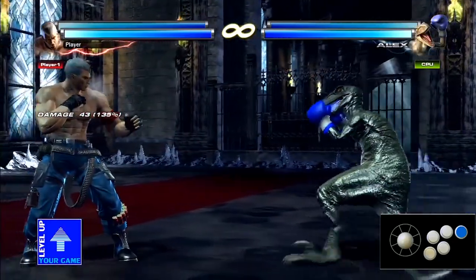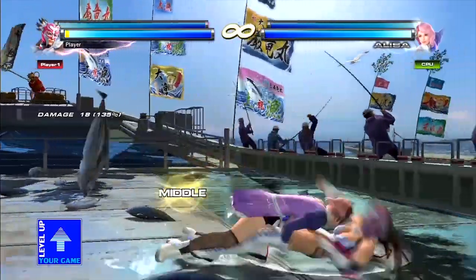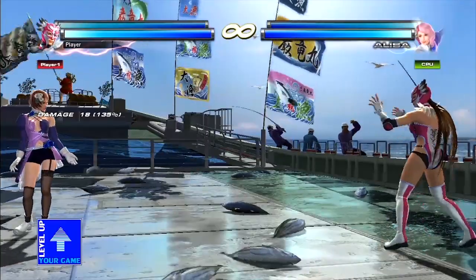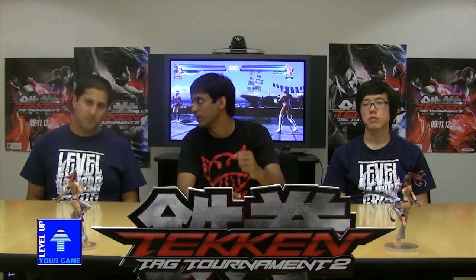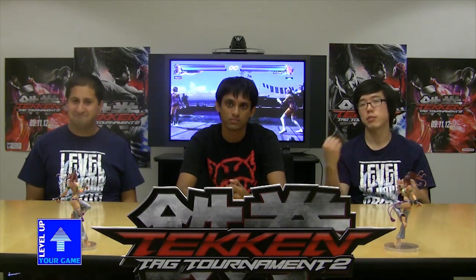Now we're going to talk about running attacks. You can initiate this by tapping forward, forward — dashing and holding that forward direction. If you run a few steps, you're going to be able to tackle your opponent. After you tackle them, you have the option of punching them by either pushing the left punch or right punch buttons, which will allow you to gain additional damage. New to this game is that you can do the same punch over and over again — you don't have to alternate. You can just push left punch, left punch, right punch, or whatever combination.